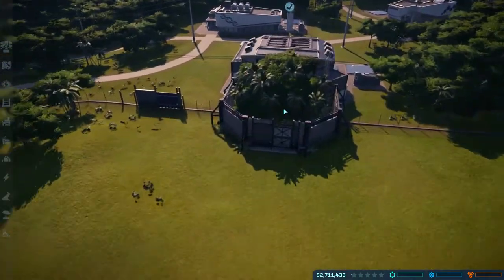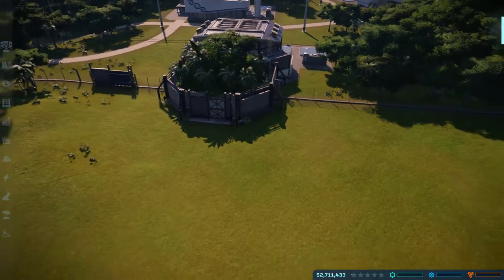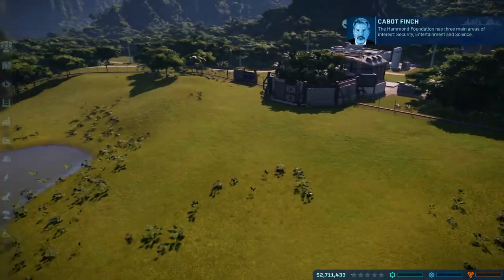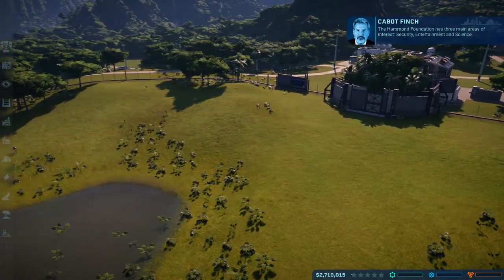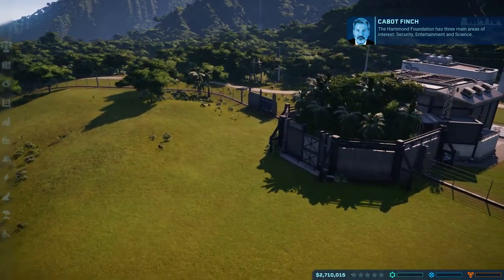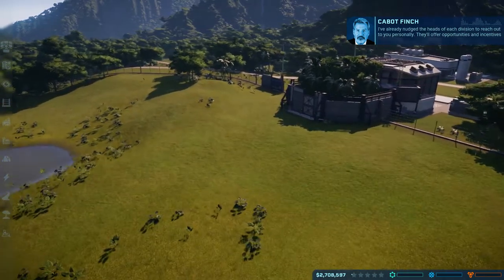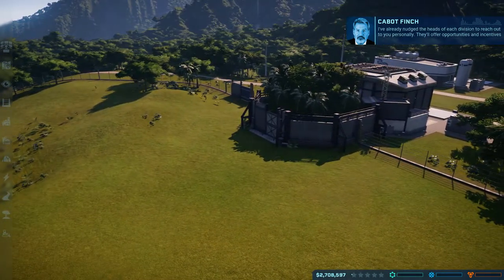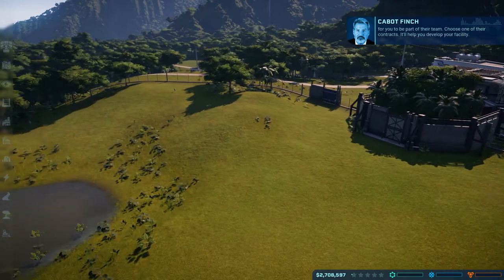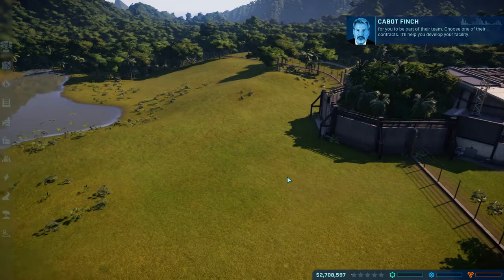Let's go ahead and release the other one so that it has a friend. Oh, the game's not letting me. The Hammond Foundation has three main areas of interest: security, entertainment, and science. I've already nudged the heads of each division to reach out to you personally. They'll offer opportunities and incentives for you to be part of their team. Choose one of their contracts - it'll help you develop your facility.